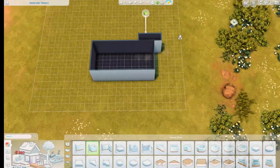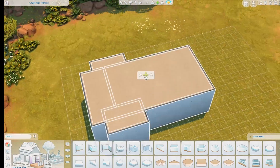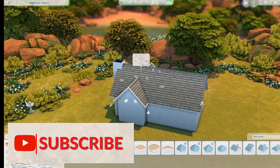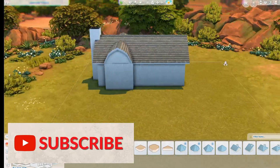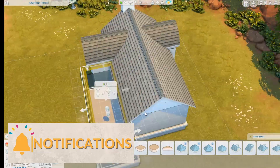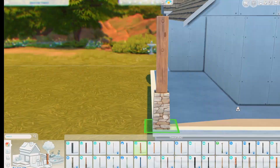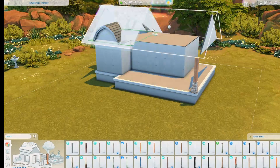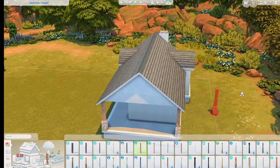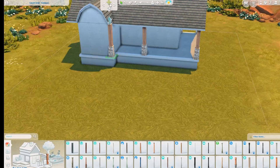Hi guys, happy Thursday and welcome back to another video! Today we are building a tiny ranch — a tiny farm, though it's not tiny tiny, it's just a small one. It only has space for one sim but space for lots of animals, so there's a horse bed, a chicken coop, and a house for a cow — what's it called? A cow house? It has a name, I'm sure, but I just forgot.